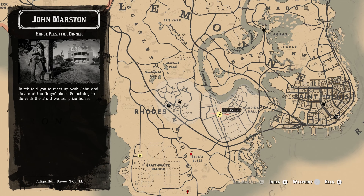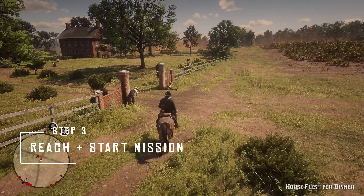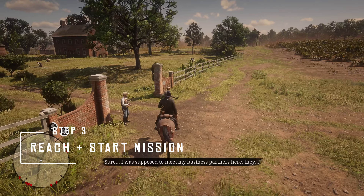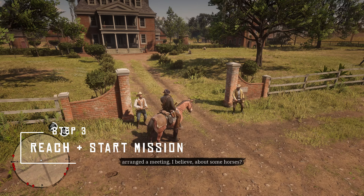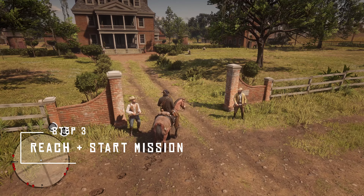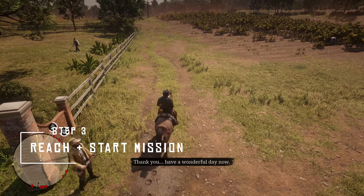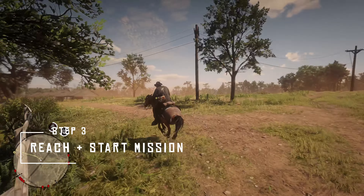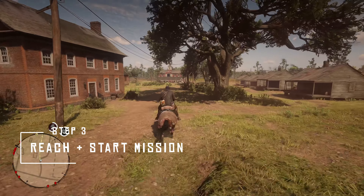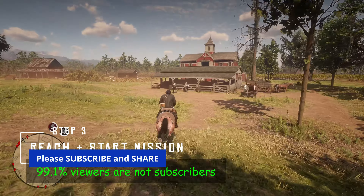As the mission starts, one more important thing: you should have only one horse — the one you have saddled. You should not have any horse that is used as a secondary horse. If you have any horse which is secondary and roaming around, please take care of it — sell it off, stable it somewhere — but don't have a secondary horse, because if you have one, you will not be able to bond with the Turkoman horse.